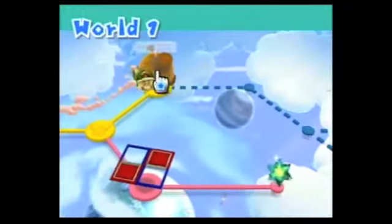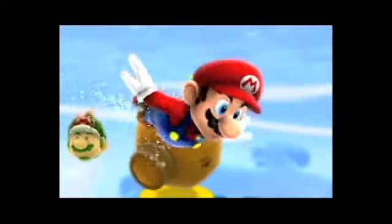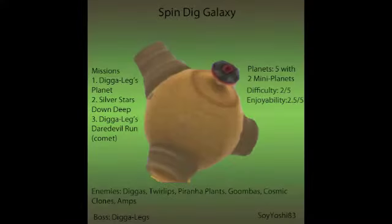Hello everyone, this is Soy Yoshi back with more of Let's Play Super Mario Galaxy 2. We are starting with SpinDig Galaxy today. So we have the info card here — SpinDig Galaxy has 3 missions. We'll be doing Dig-a-Legs Planet first. Only 5 planets and 2 mini planets, difficulty 2 out of 5 — not that bad — enjoyability 2.5 out of 5. It has its annoying places, a couple new enemies, and a new boss too.